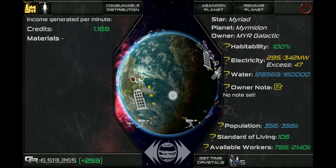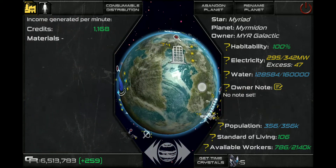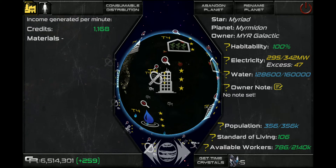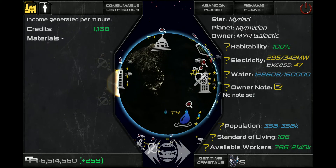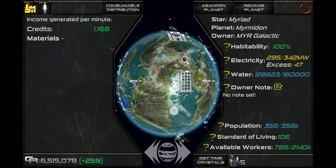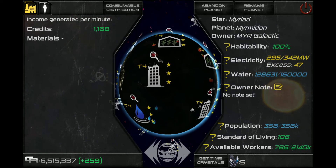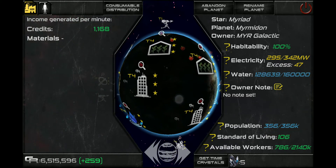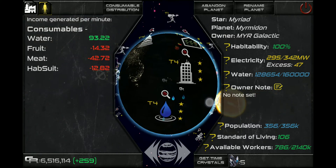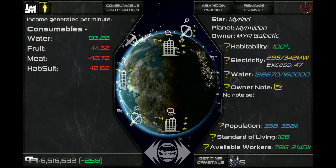Early on in the game, androids are not something you're going to have a lot of unless you want to purchase some, so probably your best option is to use the communication satellite or the medical facility. That gives you an idea of how to increase your standard of living and keep a high population — you can see the population on this planet is 356,000 of 356,000. The reason I do it this way is you need water for your habitats, but you also want to sell your citizens something. So I use the vertical greenhouses on the habitat planet itself. They're not enough to feed everyone on the planet, but putting a couple on each one gives me the standard of living increase and also gives me something to sell to the people on that planet.